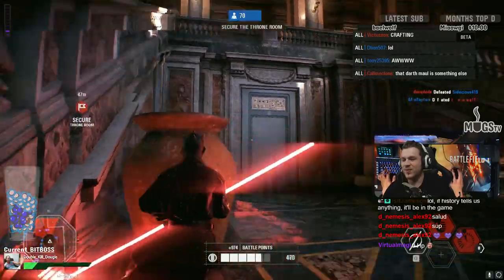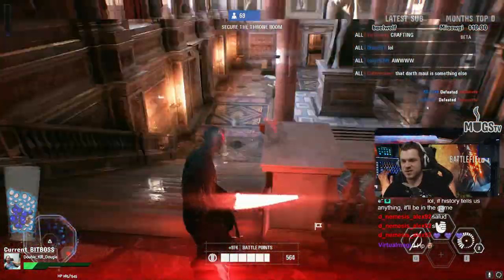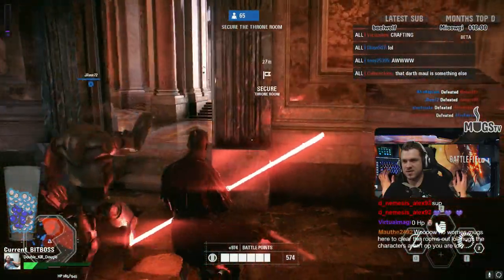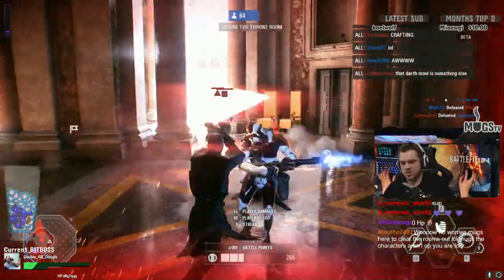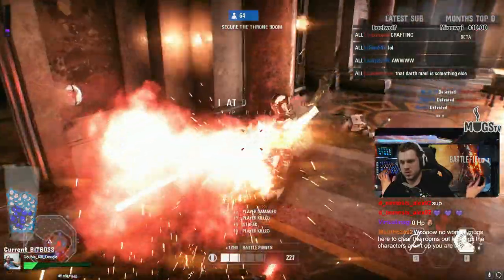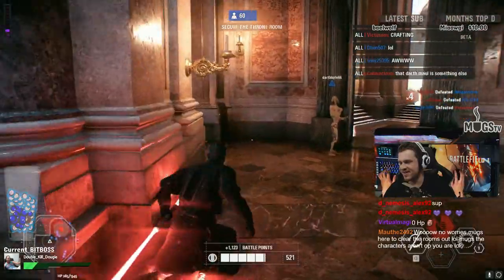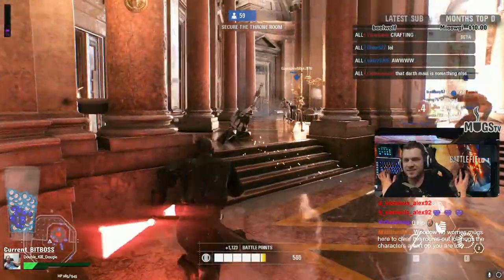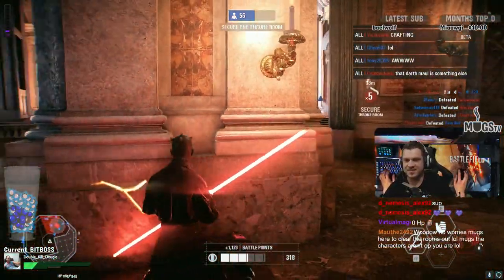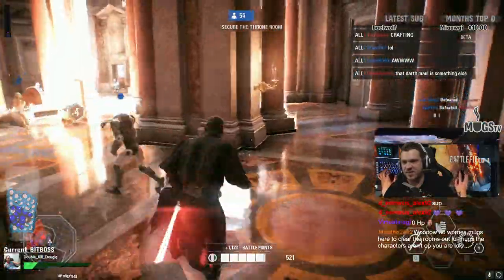Sneaky, sneaky. Shit, that's super annoying. No worries, Muggs here to clear the room — whoops. You are OP, totally not OP. Trying to hide, get some HP back — this is how he does hit and runs, super hard to contain. Keep this up and he starts losing so much HP.